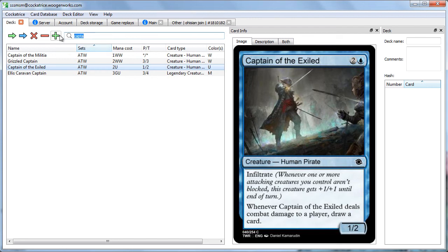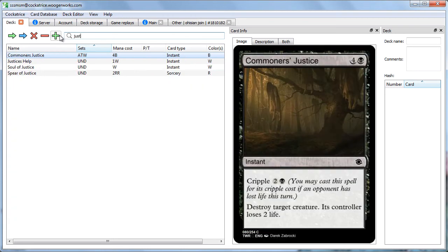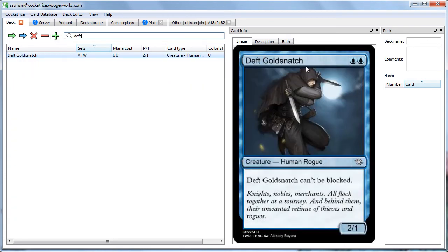There are a lot of little combos in the set that work with Infiltrate, such as Deft Gold Snatch — a 2-mana 2/2 that can't be blocked. Since he can't be blocked, as long as you're attacking with any Infiltrate creature, you're going to get the Infiltrate bonus. That's great — very nice.